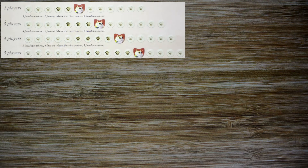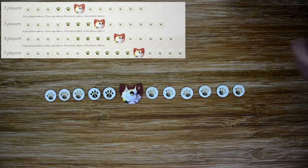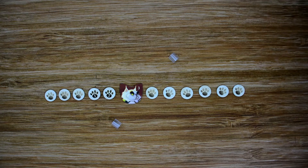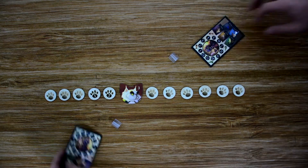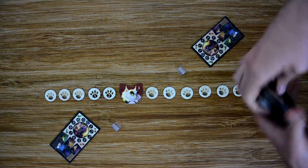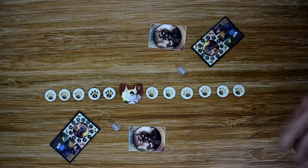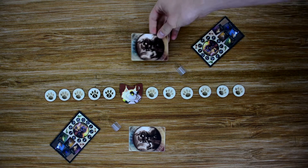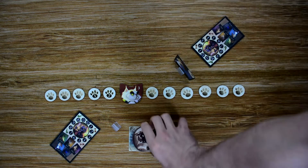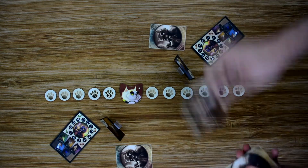For board setup, grab all the paw tokens, mix them up, and place them out based on the number of players as shown in the chart. For player setup, each player gets a stand and their player dashboard. Then grab the clue cards and shuffle them up. Deal out one card to each player face down to seed the investigation — each player places it in their stand facing the other players — and then each player receives two cards to help with their investigation.